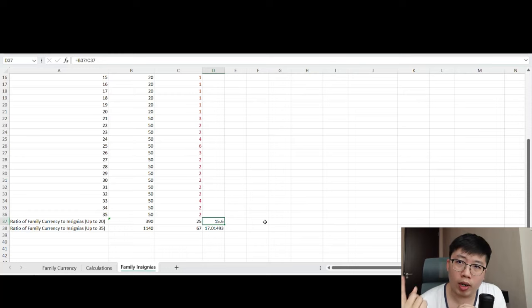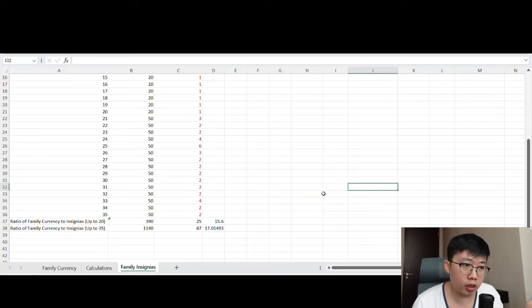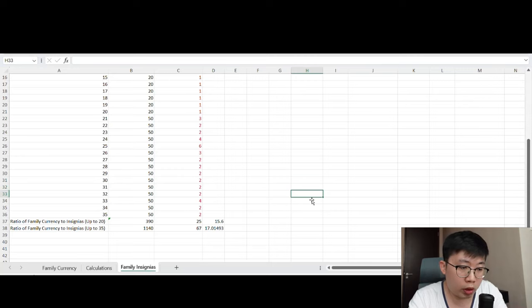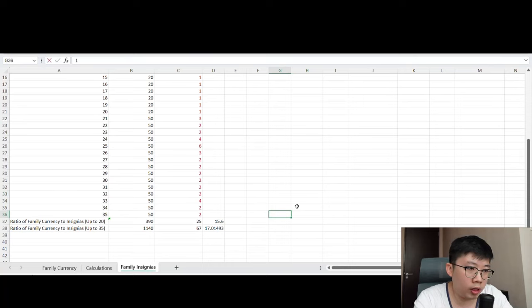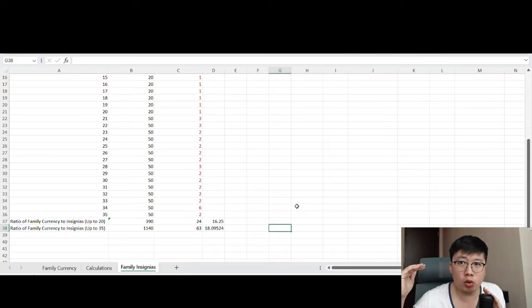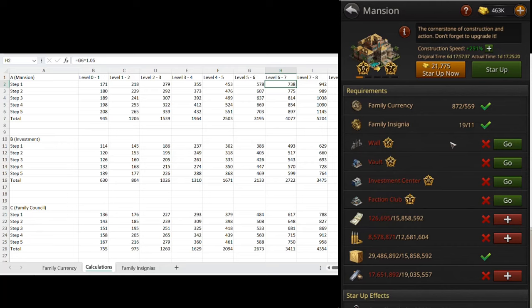If you exchange up to 20 times, your family currency to insignia ratio is 15.6 to 1. I also mentioned that you receive 1 free family insignia at 20 exchanges and 2 free insignias at 35 exchanges — these are included in the table as plus 1 and plus 2 respectively. I also built in a randomizer so each time I edit the spreadsheet, the red-colored numbers change randomly according to the probability table. Almost 100% of the time, changing your family insignias up to 20 times per week is more family currency efficient.